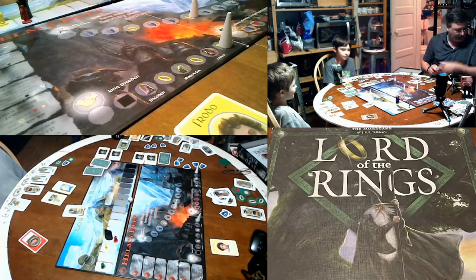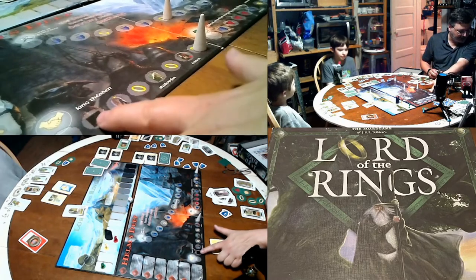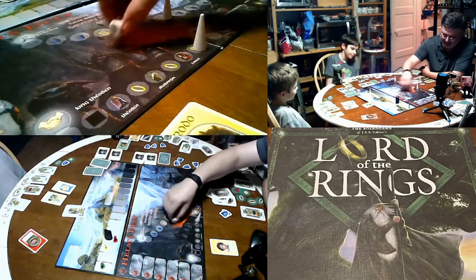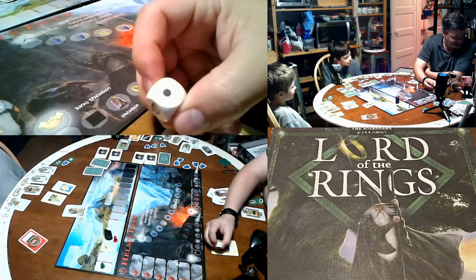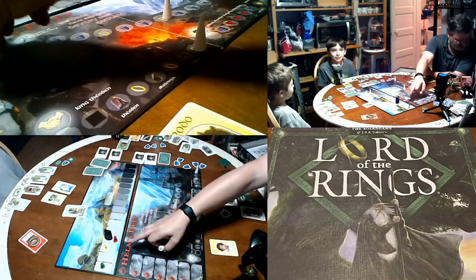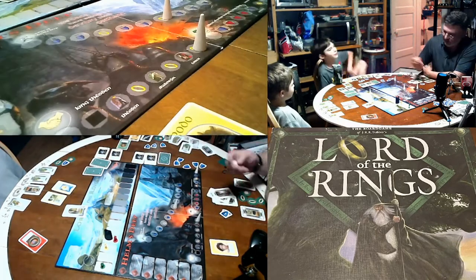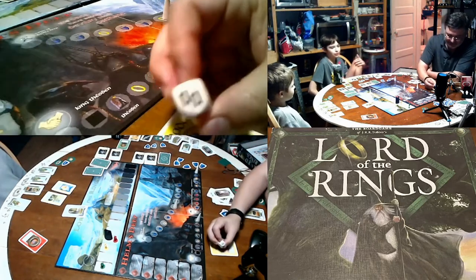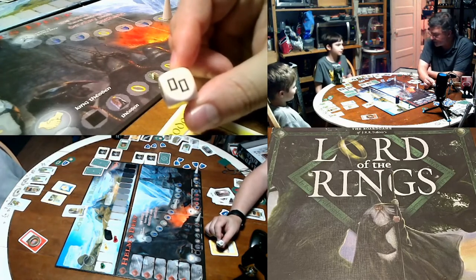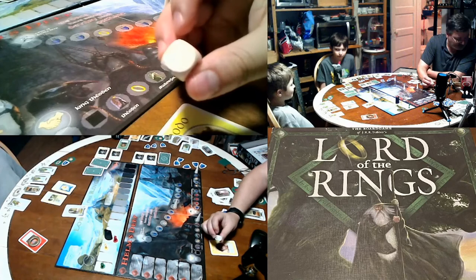Looking at the fellowship track: the first thing is a black square, which means you roll the die. The die mostly does bad things — if it's a black spot, your hobbit moves one step forward towards the darkness; if it's the Eye of Sauron, Sauron moves one step from the darkness towards the light; if it's another symbol, the active player discards two of their hobbit cards. The only good outcome is a blank, which means nothing happens.